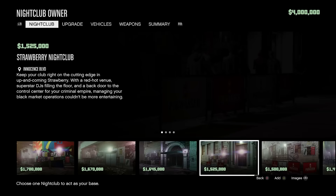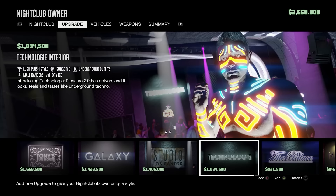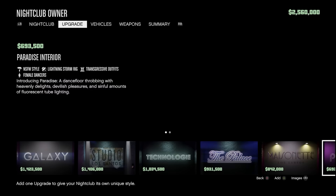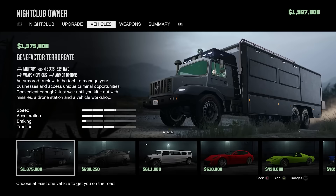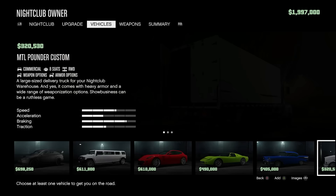Getting into your criminal career, you are given 4 different options: executive, gunrunner, nightclub owner, and biker. I highly recommend selecting a nightclub — out of all of these, the nightclub will be the one paying the most money once it is all set up. You should select the Mission Row nightclub, which costs $1.44 million. For the style, select the Omega interior, which costs $563,000 and is the cheapest.